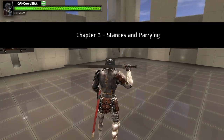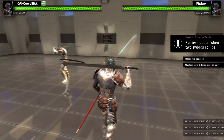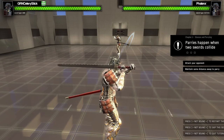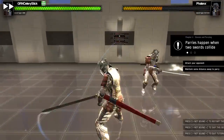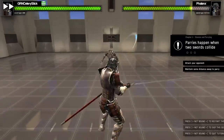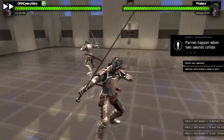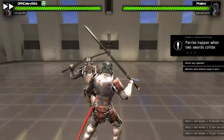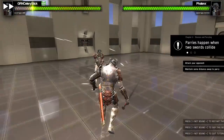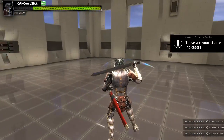I wish I was boss like that. Stances and parrying — got it. Attack your opponent, maintain some distance away to parry. Parries happen when two swords collide. Three sword parries — got it. This game is so hard.